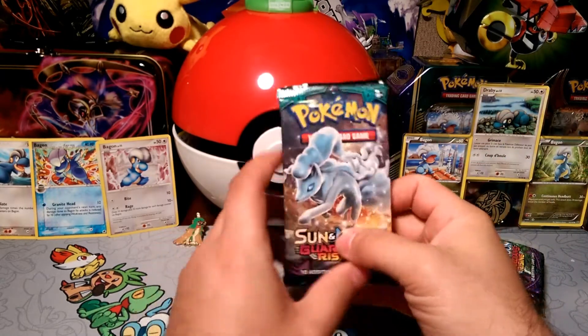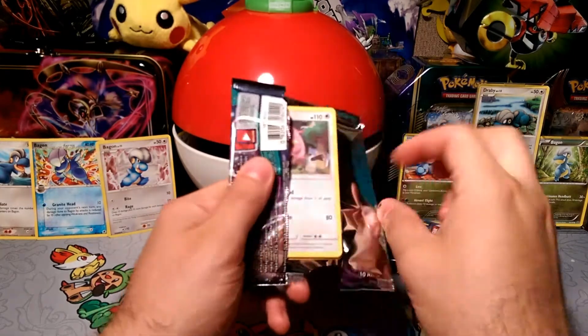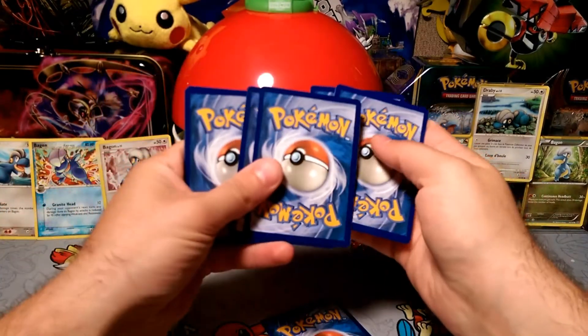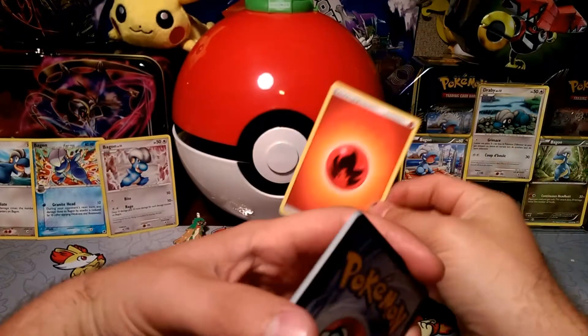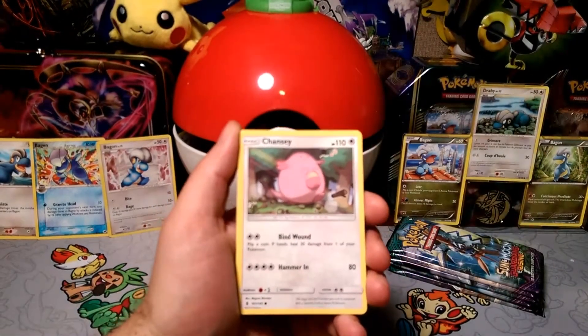Okay, here we go. The Lucky Dog — what do you think we'll get? One, two, three, and four — it is a fighting energy. Fire! I was going to say fire too. Sometimes you just got to go with your gut.